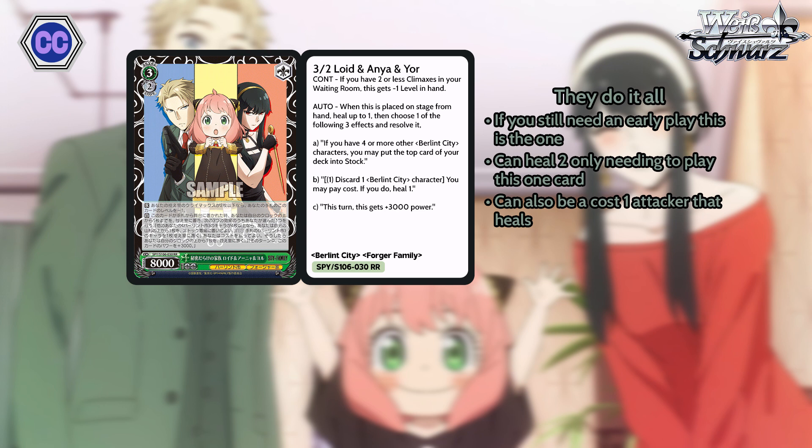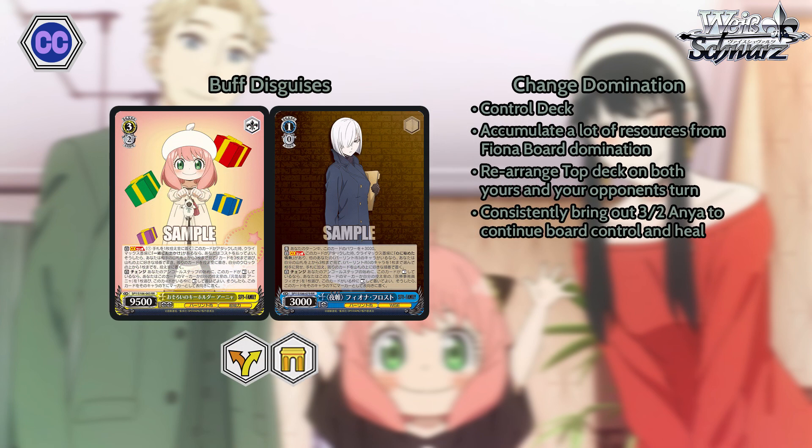The first build we are going to go over is Choice and Pants. It is certainly the most popular build and probably the most competitive in the meta. It is going to be making use of the change mechanic the most — the level three Anya and the level one Fiona. It is a control deck because with the level zero Anya brainstorm you can hit some pretty high numbers with the changing. You can accumulate resources starting early at level one with a costless 1-0 attacker that can control your triggers, make your stock cleaner, and also control what damage your opponent is dealing to you.